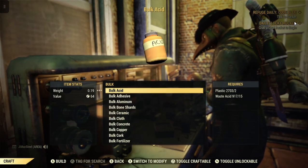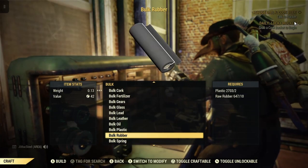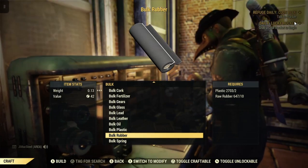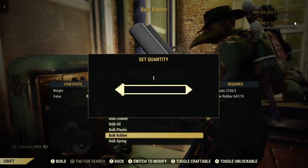So you go to bulk, go down to rubber. You need to have rubber in your stash or your scrap box for this to work. You need two plastic and ten raw rubber to make one bulk rubber. So let's craft one bulk rubber.